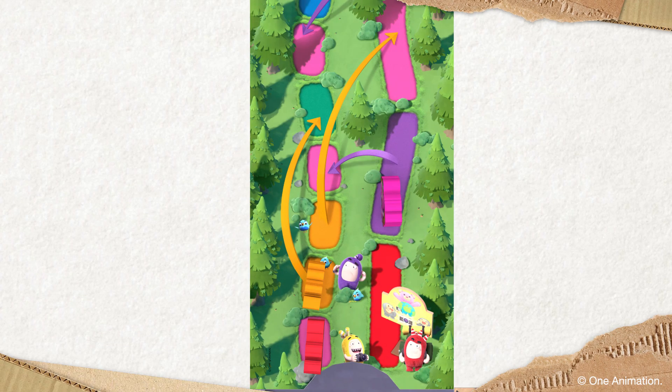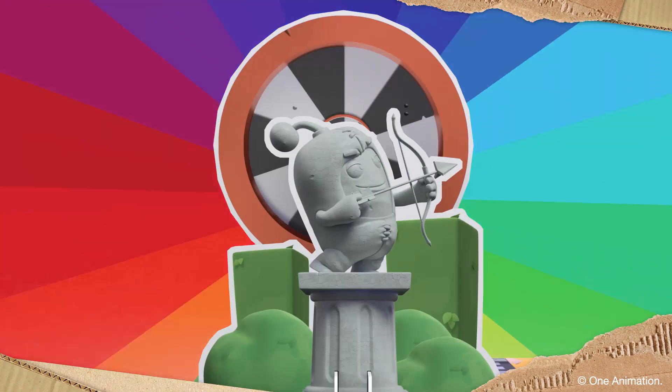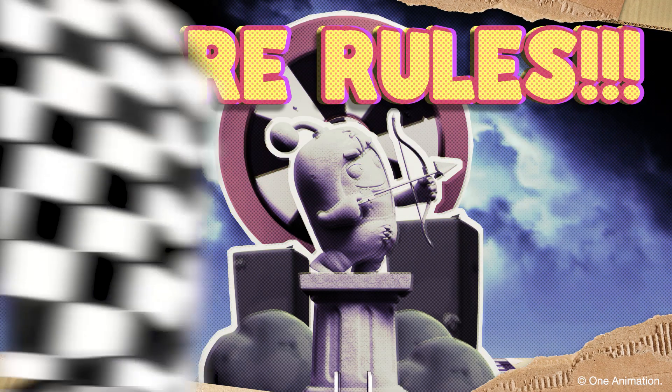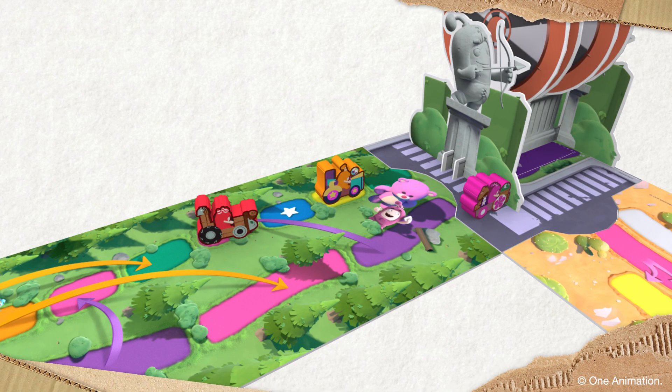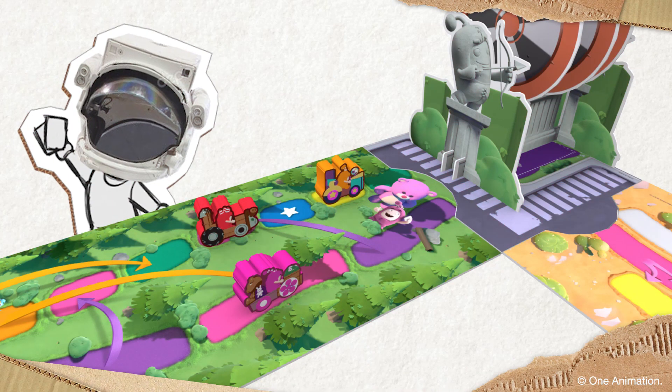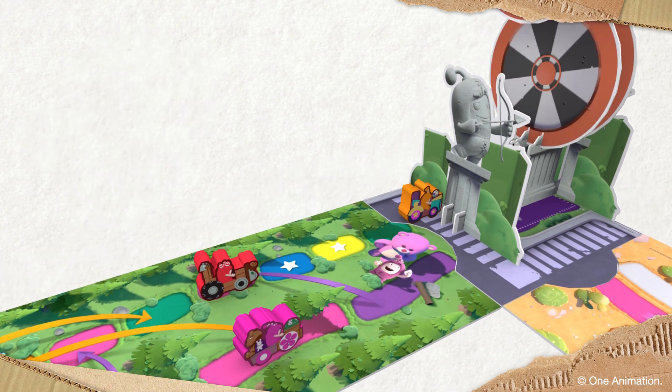The lead racers have hit the next corner, and that statue of Jeff can only mean one thing — more rules! Each racer who successfully meets the rule gets through, but it's not easy. And Newt has to go back! Better luck next time, Newt!